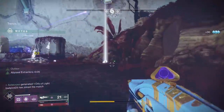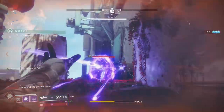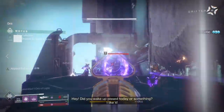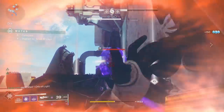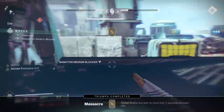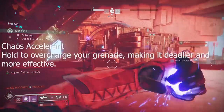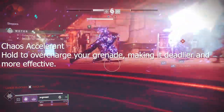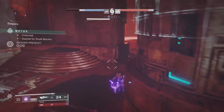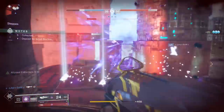A lot of people would say to pair this exotic with Middle Tree — Dark Matter. Unfortunately, Handheld Supernovas, which do a lot more damage, have an issue with activating both Abyssal Extractors and Dark Matter. I'm not sure if it's intentional on Bungie's part or if it's a bug. Regardless, I still feel like Top Tree is the way to go because it grants you Chaos Accelerant: hold to overcharge your grenade, making it deadlier and more effective. About a month ago in Sandbox 2.0, Chaos Accelerant got a buff — it doesn't take any of your super energy away.